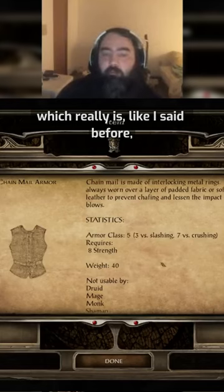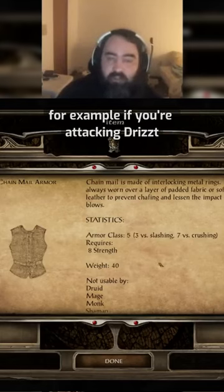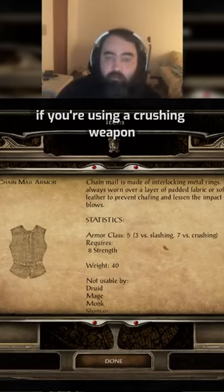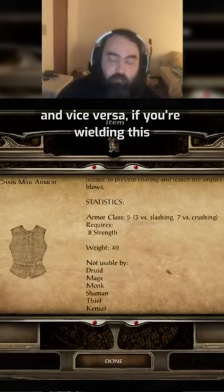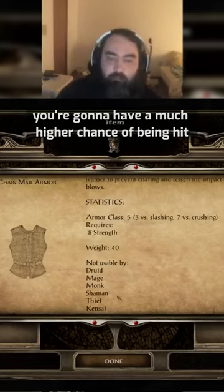Which really can make a big difference. For example, if you're attacking Drizzt, he's using a chainmail plus 4. If you're using a crushing weapon, you're going to have a much higher chance of hitting him. And vice versa, if you're wielding this, you're going to have a much higher chance of being hit versus crushing.